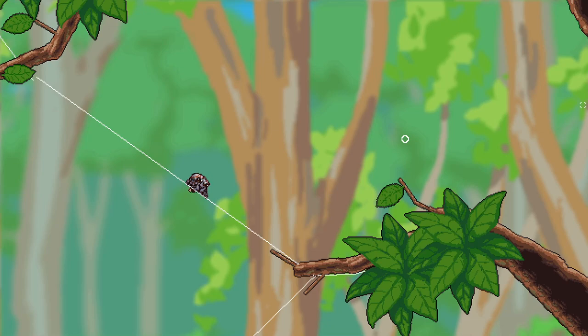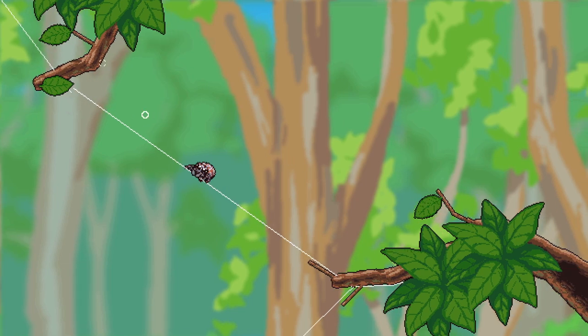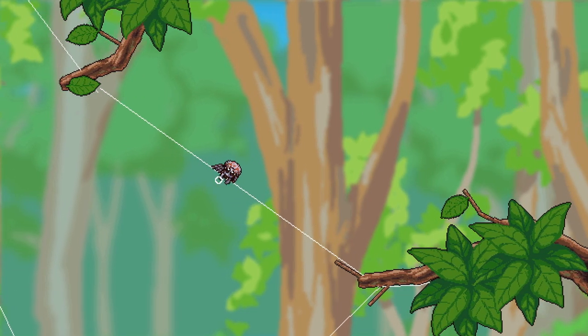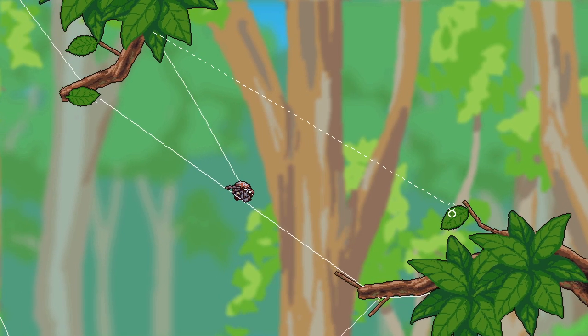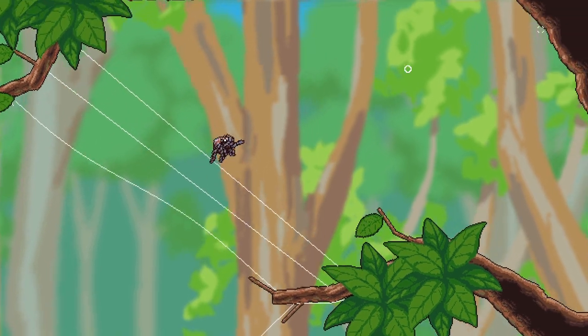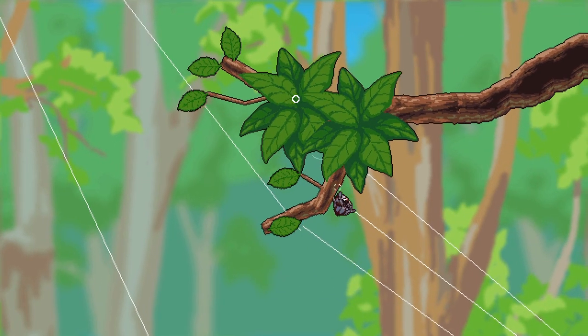Welcome back guys, part two of playing Webbed. Realized a couple things off camera — I got one of the wolf spiders we need to get, 40 of them. I realized I was using right-click too much. If you just do right-click it allows you to do that, but if I do left-click it actually lets me swing and actually be Spider-Man.